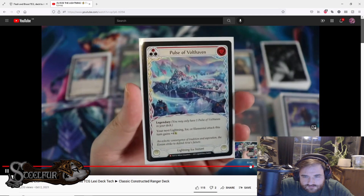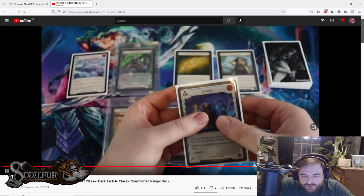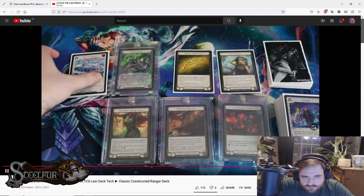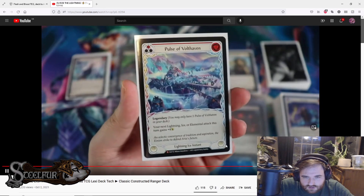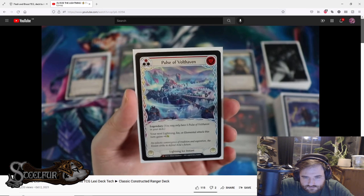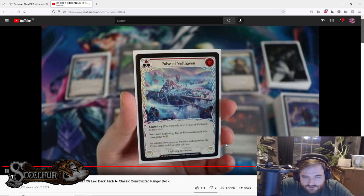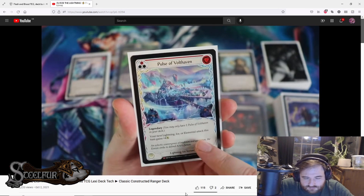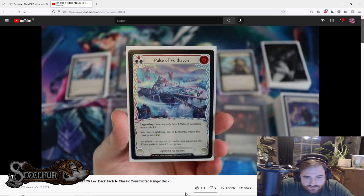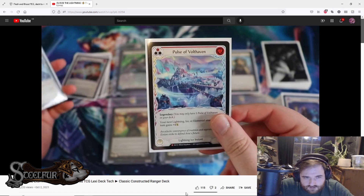Pulse of Bolt Haven — a zero-cost legendary ice and lightning instant. Your next lightning, ice, or elemental attack gains plus four. Note: it's an instant but it says 'your next attack' so you can't use it during the reaction phase to pump the card already attacking. Zero cost plus four is fantastic. The legendary status means only one in the deck. One of the reasons this card is great here is the inclusion of one-of Ice Storm — a cheeky lightning fusion setup.